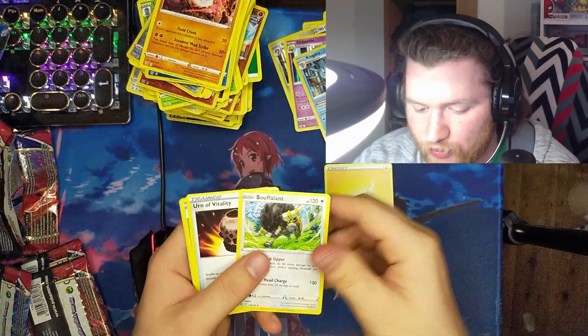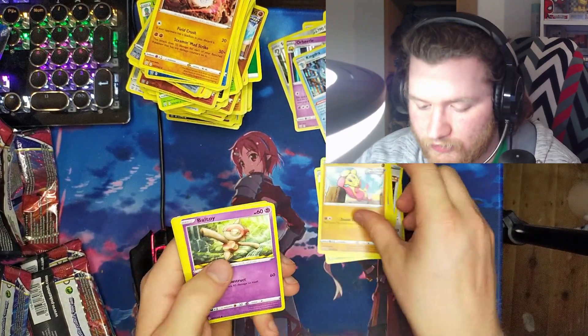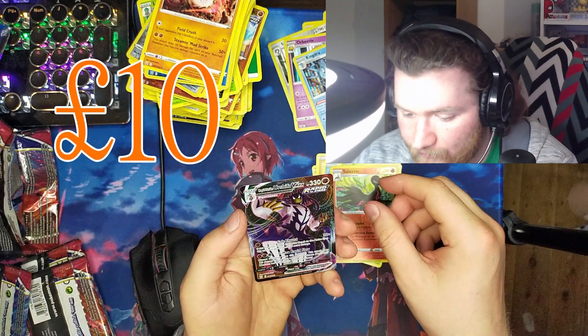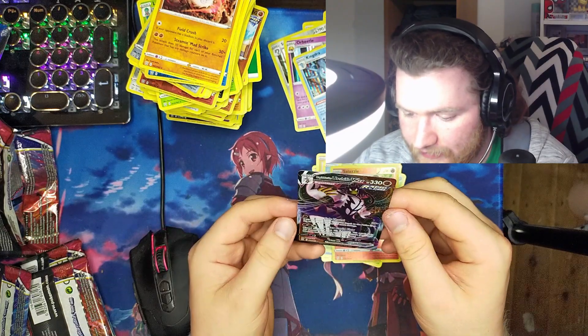Electric Energy, Buffolant, Arven Vitality, Super, Pachirisu, Mindfoo, Baltoy, Mr. Rime, Promantis, reverse Salazzle — and oh wow, Urshifu V-Max! Damn, that is a cool card.